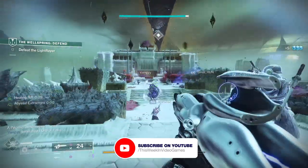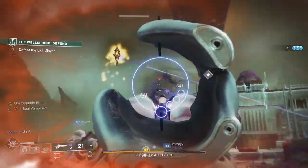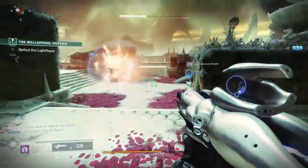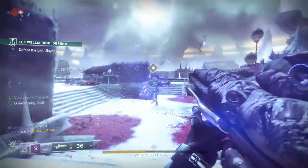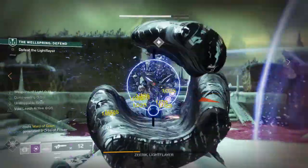One of the best parts of the Witch Queen expansion has been the Void 3.0 update, and Collective Obligation works hand in hand with Void 3.0. You get access to all the aspects and fragments that go with Void when you start the Witch Queen campaign, and that already makes it better than the process we had to go through with Stasis.